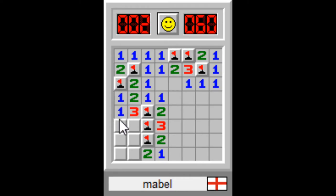Now I know that there must be one mine here because of this one and this three. And there also must be one mine here because of the two. And so that means these two are not mines.